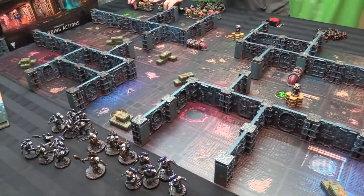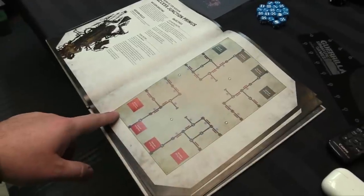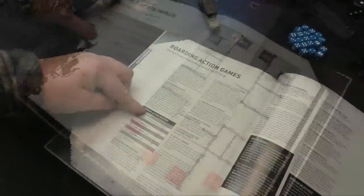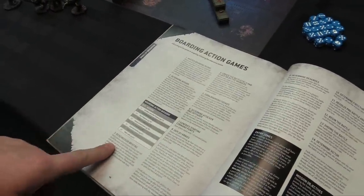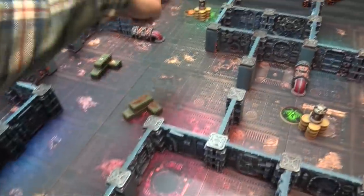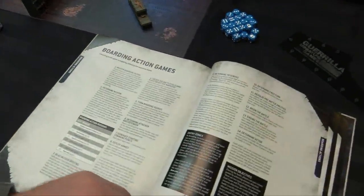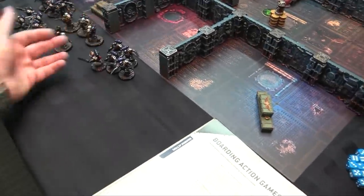Splitting squads is really useful because armies with base-10 units have a hard time controlling objectives — it lets you have some guys camp and some guys move forward. It also helps fitting in deployment squares. We created the battlefield with four objective markers, and remember it's 1 inch to control them. We need to determine attacker and defender.